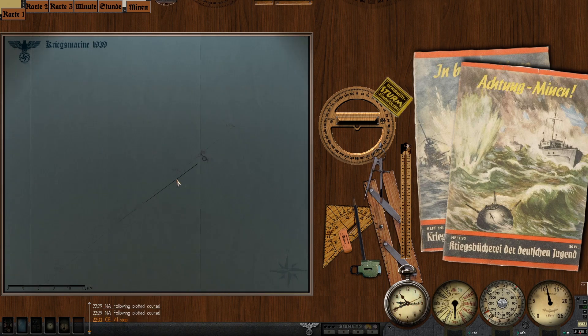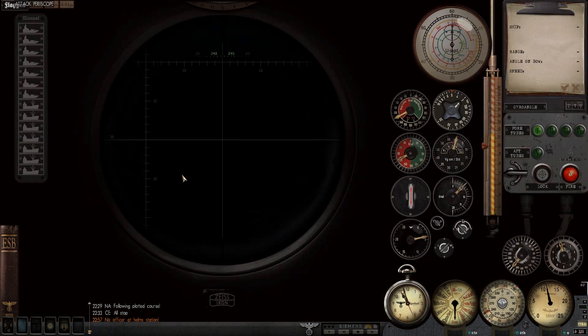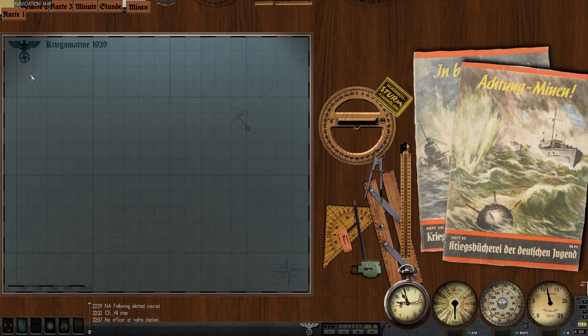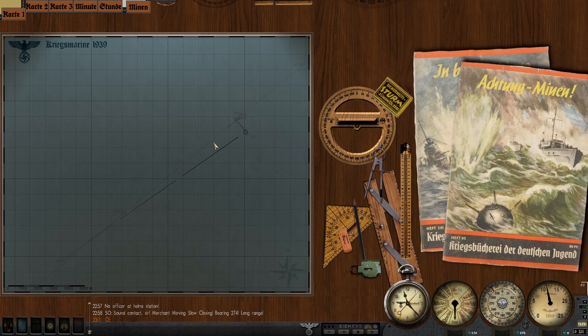Let her get a lot closer. Put the scope up. Should be out that way. Might be a little further out than I had anticipated, but no matter — we can make any corrections we might need to. That ship is so slow, it's got to be.